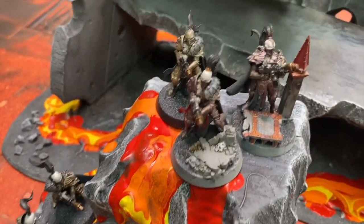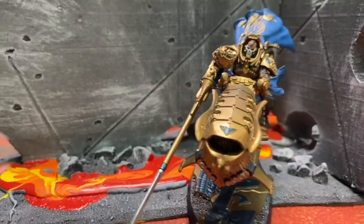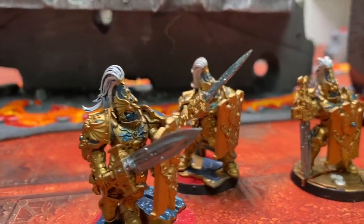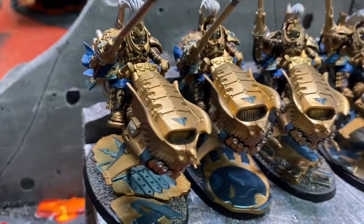Hey guys, it's David. I got a Talons of the Emperor patrol, which means I get to squeeze in two squads of Sisters Witchseekers — the new ones — led by a Captain Commander on bike, the patrol sword and board dudes with new shields, and of course the big old squad of five bikes. We're going to run over some Primaris marines and see who's the better superhuman.